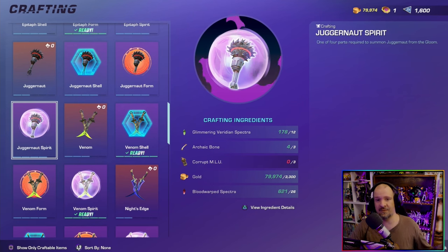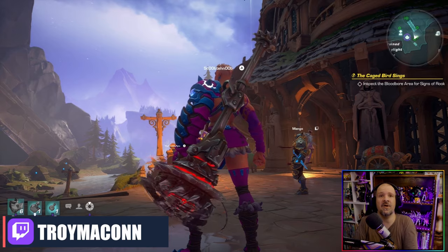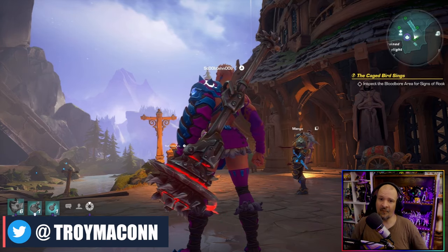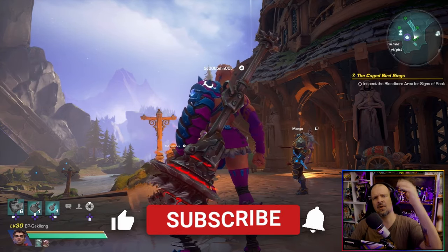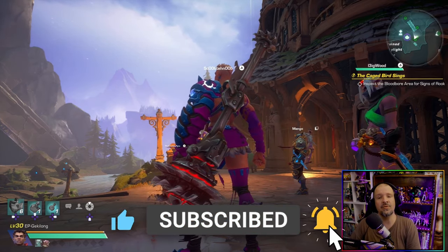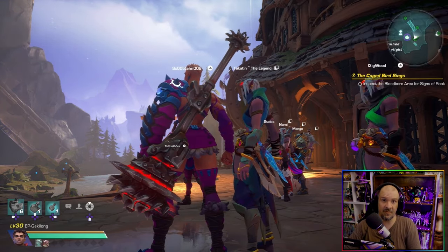Once you have your hands on all these items, you can go ahead and unlock the Juggernaut, which at the time of this video — especially since it just came out and has not been nerfed in any way — is pretty much one of the most powerful melee weapons inside Wave Final. And with that, this is how to farm the Juggernaut fast, easy, and hopefully straightforward. If you found the video helpful in any way, shape, or form, make sure to thumbs up, subscribe, and hit all the wonderful bells below.